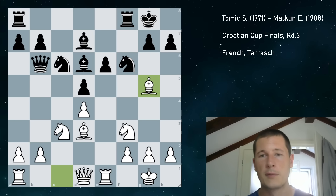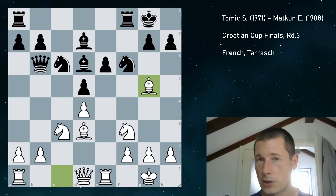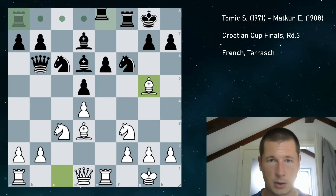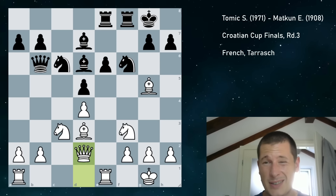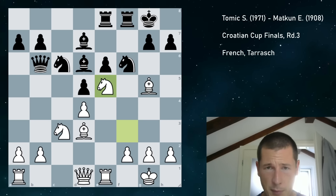So after bishop g5, my opponent cannot take. He played rook a8. King h8 in this position is the most common move. I did not know this position, so here I was on my own. I played queen d2, which is okay — the engine says it's equal after queen d2. It wants to go knight e5, but I couldn't figure everything out, because after knight e5, the d-pawn may actually be hanging in some positions, and there are more squares for the black queen.